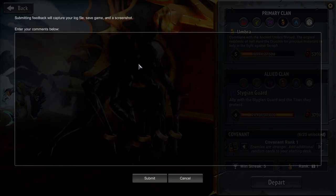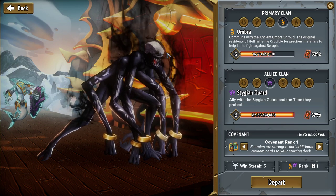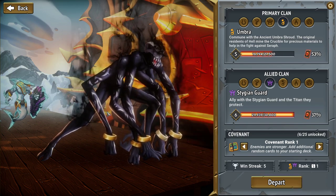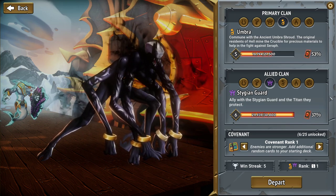My name is Rhapsody and welcome back to Monster Train. We're going to be playing Umbra as our primary clan and Stygian as our allied clan on Covenant 1. While we get familiar with these characters, we're going to be playing on Covenant 1. We will be ascending shortly thereafter though.